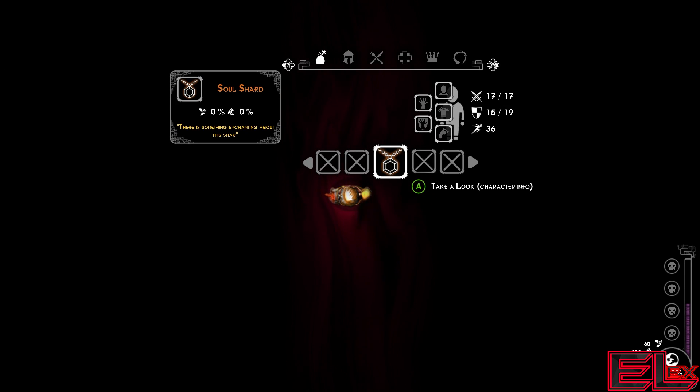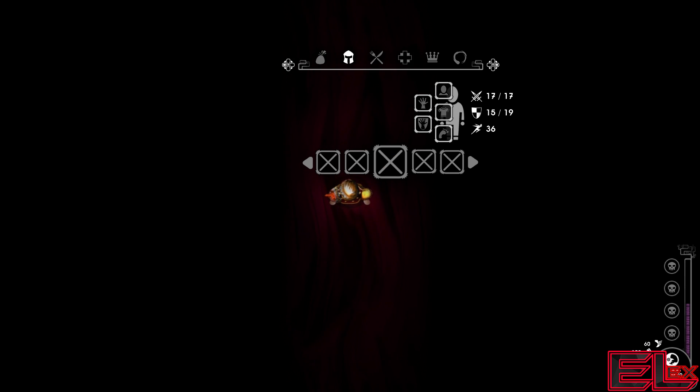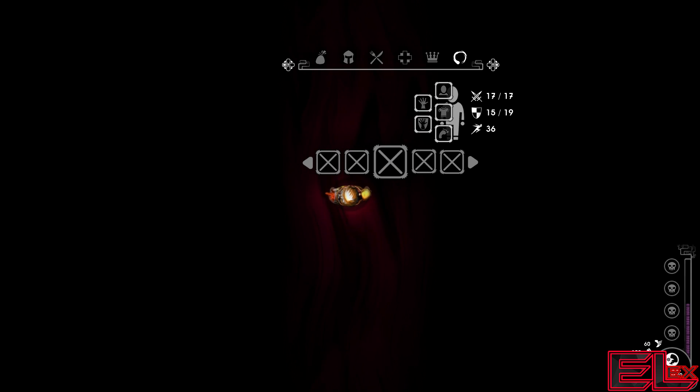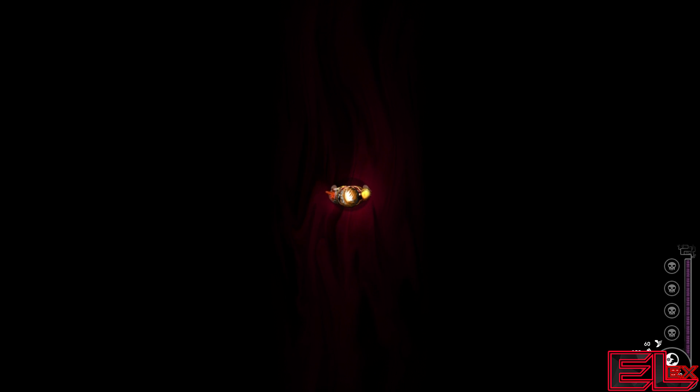If you hold right trigger, you have your items that come up — you have your soul shard here. You can move to the right and see the equipment, the food you can eat yourself for health, and of course these are the actual items you use. Soulblight is a dark top-down roguelike pretty much built around what an RPG is supposed to be.